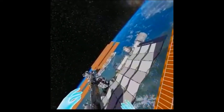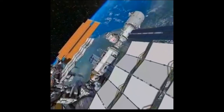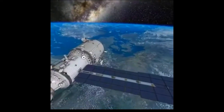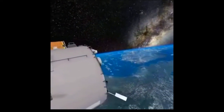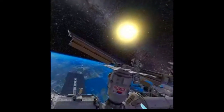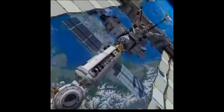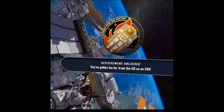This is ground control to Major Tom, you've really made the grade. And the papers want to know whose shirts you wear. And it's time to leave the capsule if you dare. This is Major Tom to ground control, I'm stepping through the door. And I'm floating in the most peculiar way. And the stars look very different today. So here am I floating in my tin can, far above the world. Planet Earth is blue and there's nothing I can do. Mission Control at Johnson: be careful not to venture too far from the station.